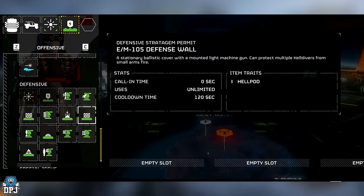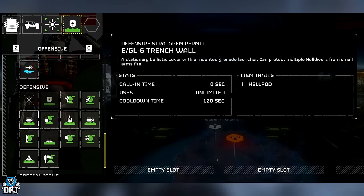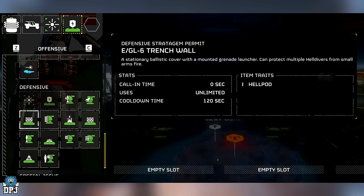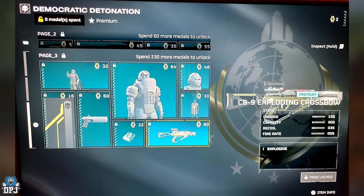We have the defensive stratagem permit — the E-M-105 defense wall, a stationary ballistic cover with a mounted light machine gun that can protect multiple Helldivers from small arms fire. We also see the E-GL-6 trench wall, a stationary ballistic cover with a mounted grenade launcher that can protect multiple Helldivers from small arms fire. Those are two symbols we do see within the previous stratagem page.